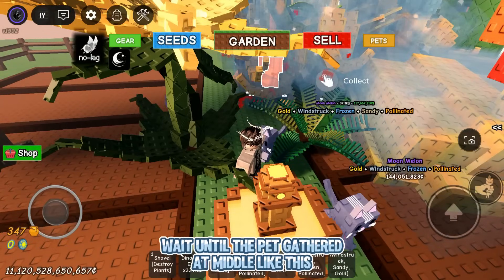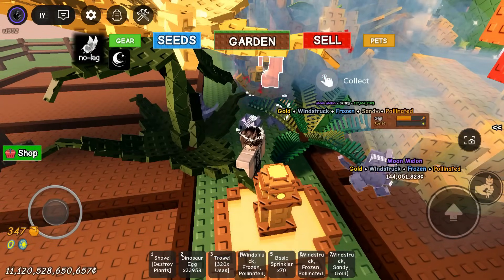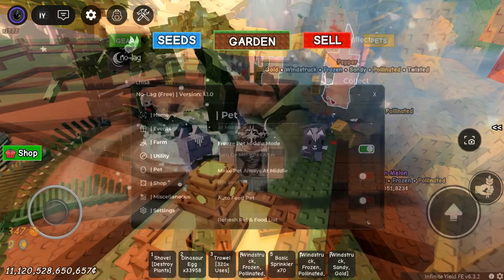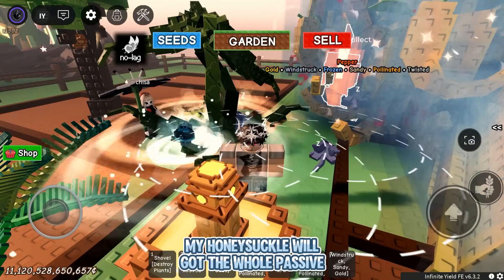Wait until the pets gather at the middle like this. After that, turn off the make pet always at middle — the pet will stay at the middle, and my honeysuckle will get the whole passive.